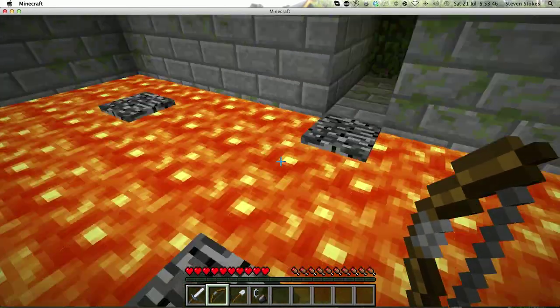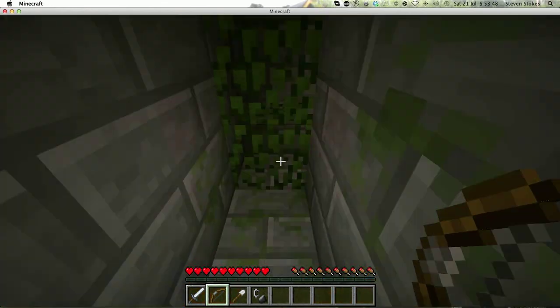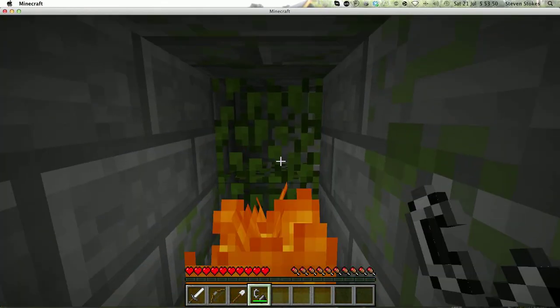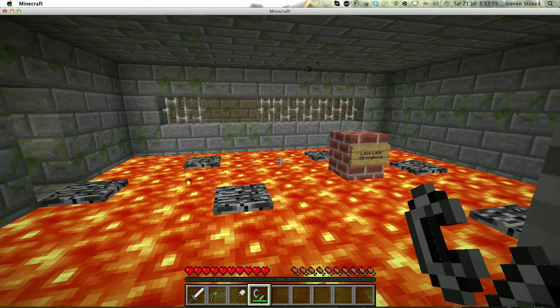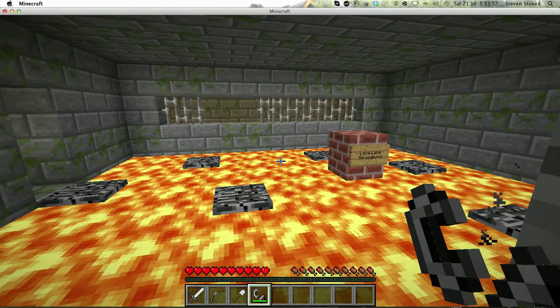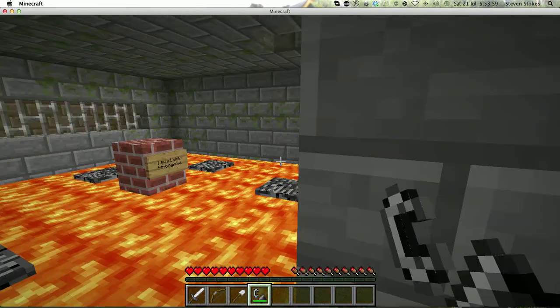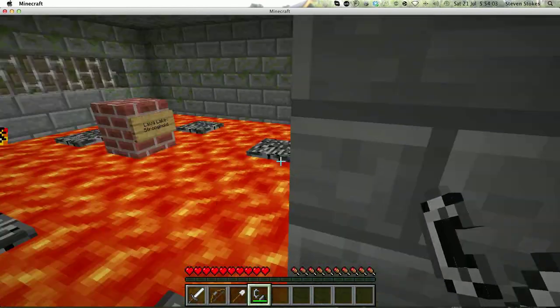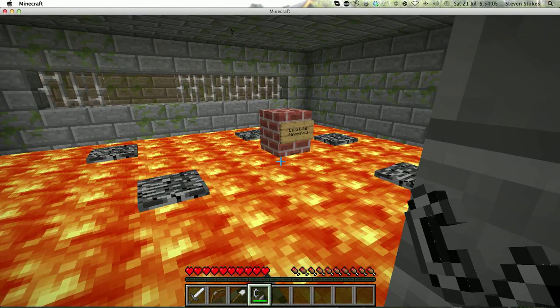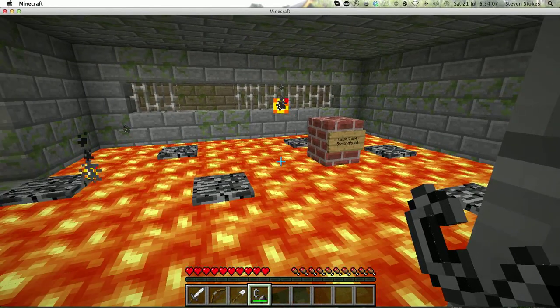Let's do the easy jumps here. Now, one thing I will say that's quite important to note. The flint and steel tool — you can't use it very much. You have to use it once or twice on each of these; you can't just spam it around, because too much usage will cause it to break.